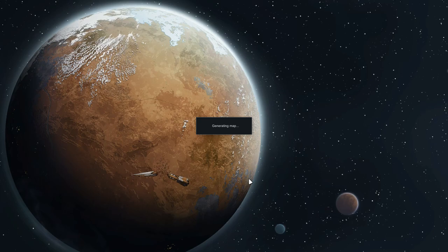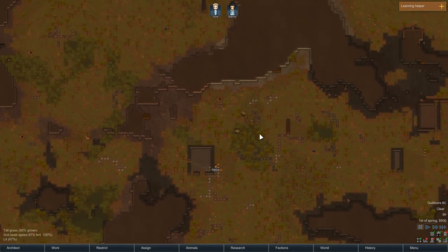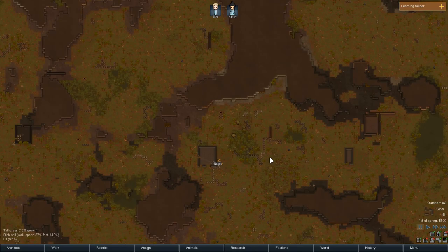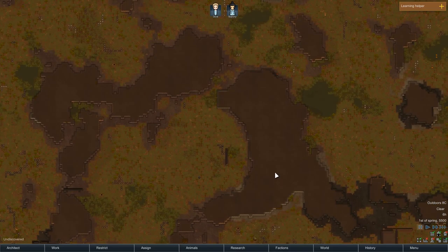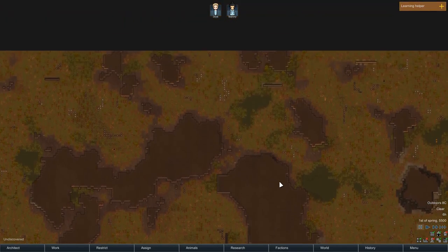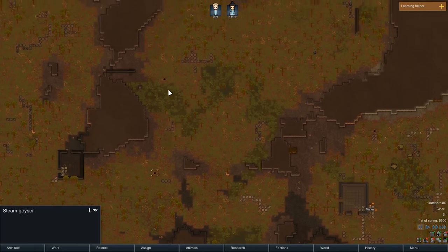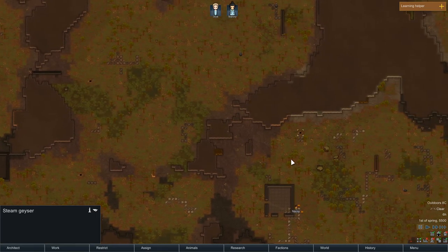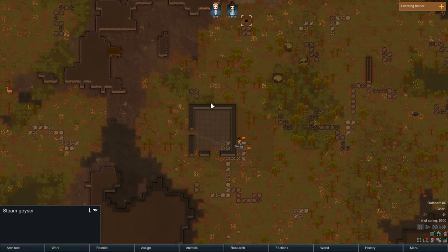Okay, here we go! Sky and Nanny descend from the skies and land in their drop pods in their new home planet. Oh, I'm seeing good things already — I'm liking this place. Oh yeah, I'm definitely liking this!